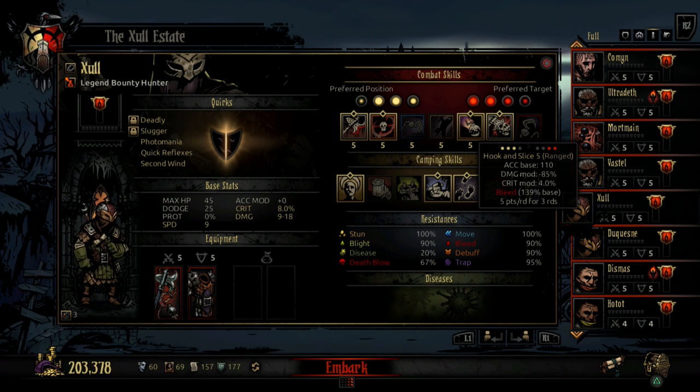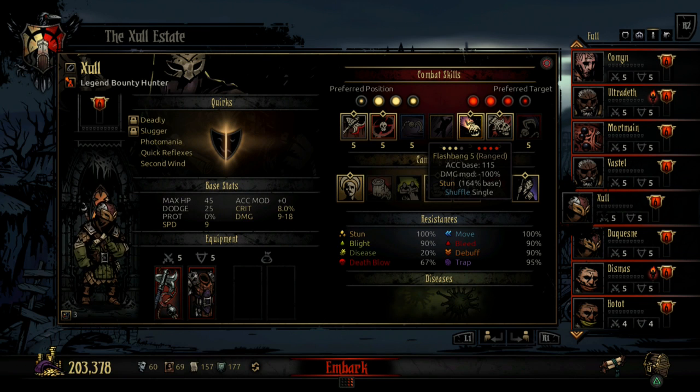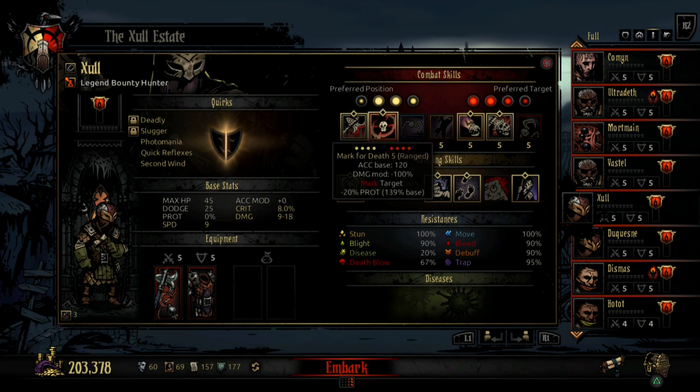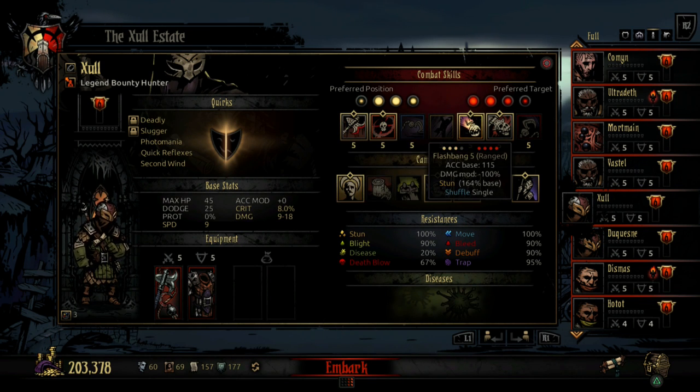My recommended setup for the Bounty Hunter is the one you're seeing right now, because it brings the best out of him. You can use other characters to affect the last two slots on your enemy's side. He's best positioned in either the second or third position of your team.